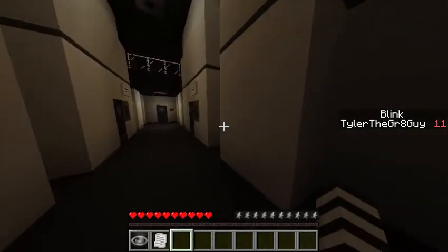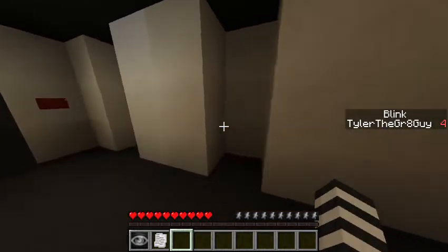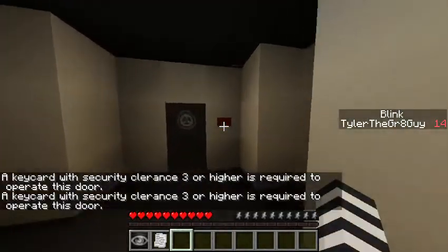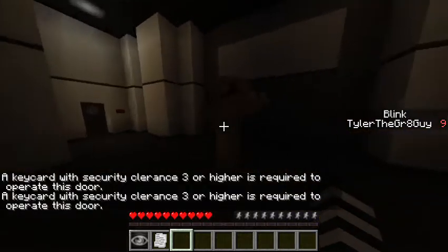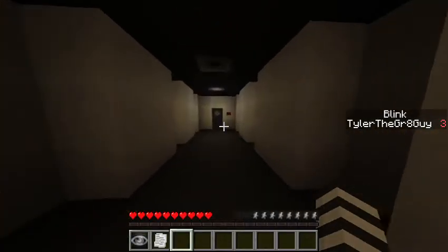SCP-427 and SCP-714. Can you open the door? I can't open the door, I need a keycard right here. Where do you find the keycard? Look around here. What's that? That's SCP-173. I'm just gonna sneak past it real quick. You can't look away, dude. I can't look away. DANG IT!